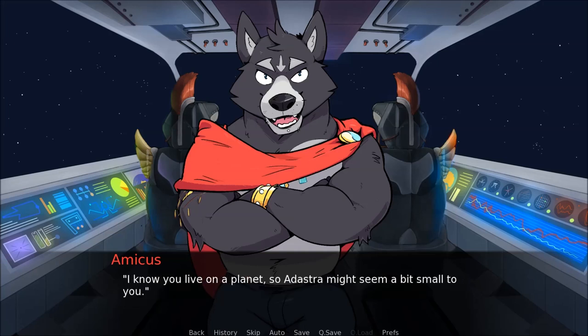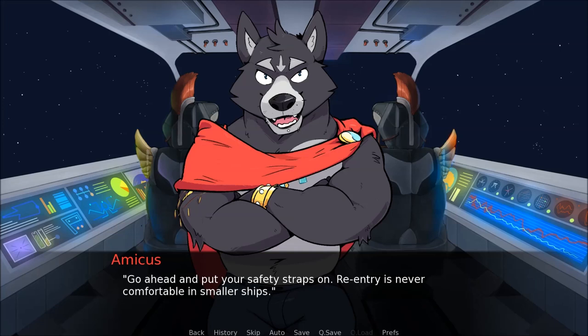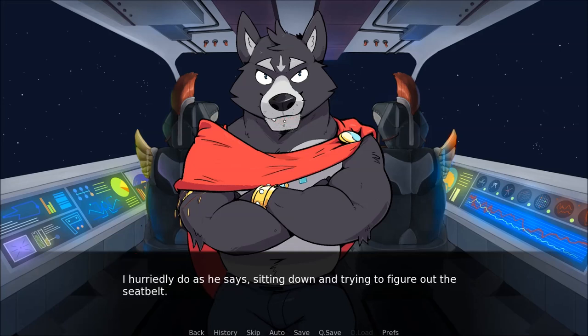I know you live on a planet, so Adastra might seem a bit small to you. I press a hand to the window and notice that it's ice cold. Looks pretty big from here. Amicus leans over the console and starts touching at the screen. Re-entry sequence engaged. Go ahead and put your safety straps on — re-entry is never comfortable in smaller ships. I hurriedly do as he says, sitting down and trying to figure out the seatbelt. Eventually Amicus has to come over and help, showing me how the strap just feeds into a slot. This automatically pulls the straps tightly across my waist and chest.